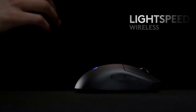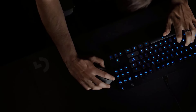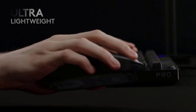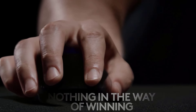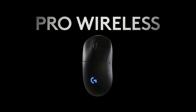Logitech's Hero 16K sensor goes up to 16,000 DPI — or 25,600 via software — at 450 IPS and 40G acceleration. Logitech also claims it eats less battery than sensors like the PixArt PMW3366. The vendor says the mouse will last up to 48 hours with RGB lighting on and 60 hours without. After about 30 hours of use with both RGB on and off, we didn't even make a dent in its battery life meter.